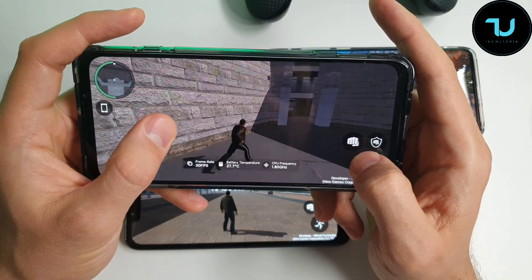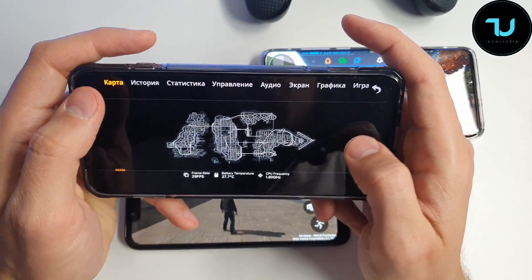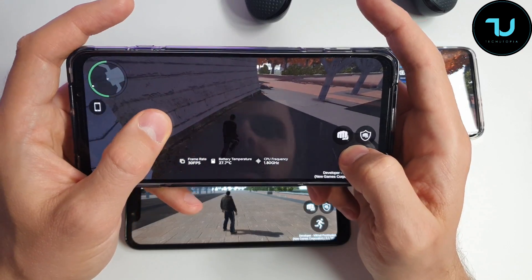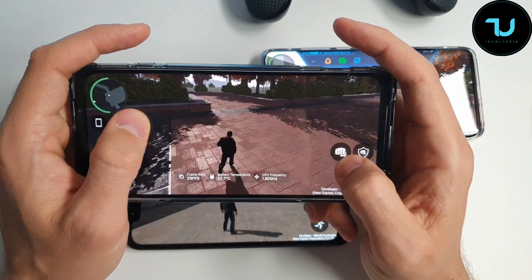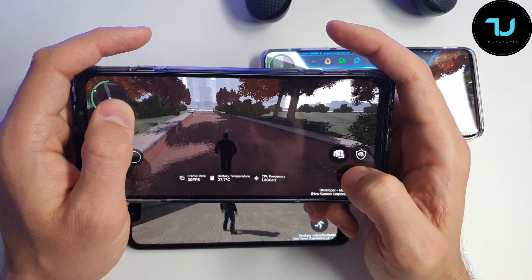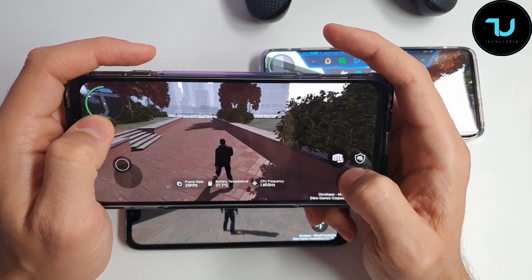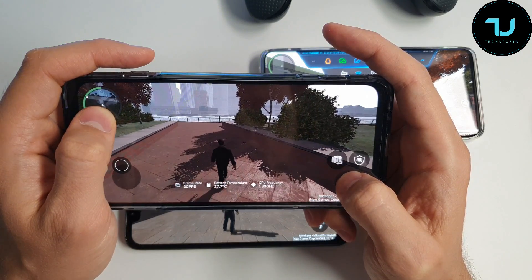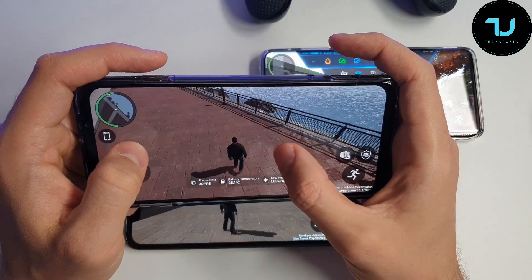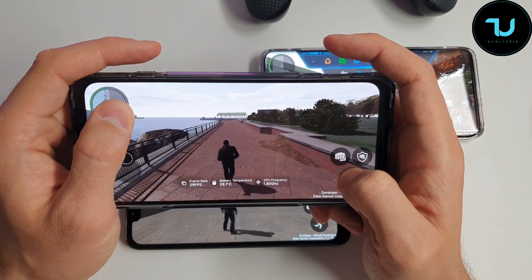I think it's limited - I don't think it's rendering the whole city or map. You can check the map - there I am, you can see where we are. In my opinion, they've just rendered the small part where the Statue of Liberty is, and that's it. I don't think you can go anywhere else. Let's see how far we can go - that would just take too long to show. I suspect it is limited. Can we go there? I don't think I can jump into the sea - let's see what happens.